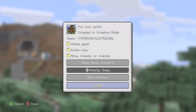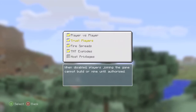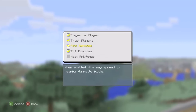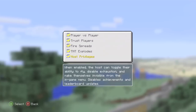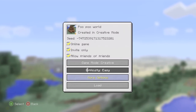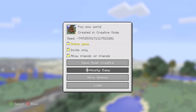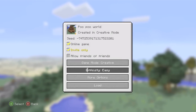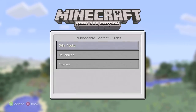There are now more host options. You can toggle it so players can't kill each other. You can also set it so that when someone joins you don't immediately trust them, stopping people from griefing by mining or building without permission - fire won't spread and when TNT explodes it won't destroy blocks around it. There are also certain host privileges you can change on the fly, and you can set gamer tags to not be displayed on screen or on maps, which is good for survival games or machinima. You can also store your settings in your player profile.